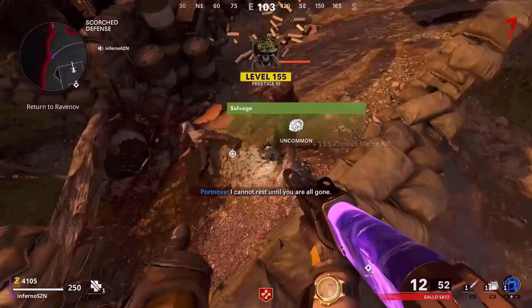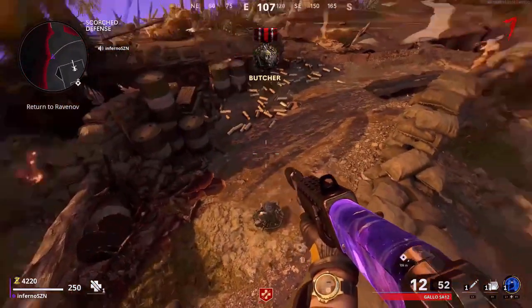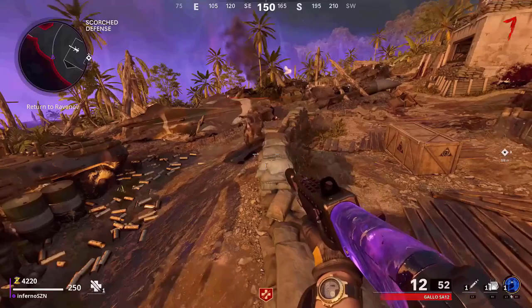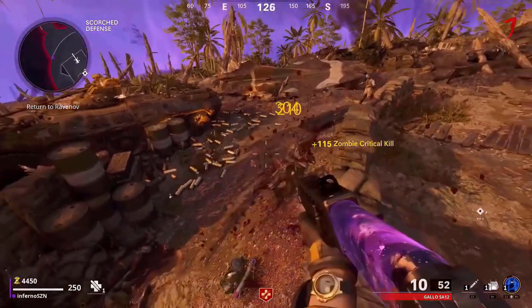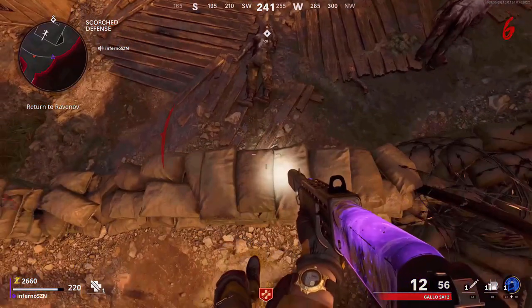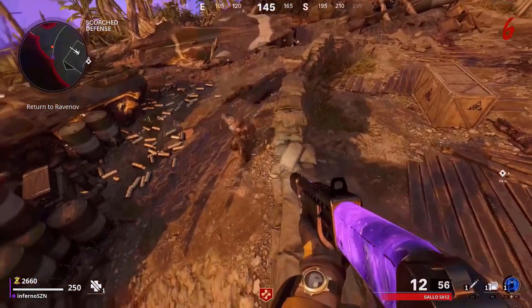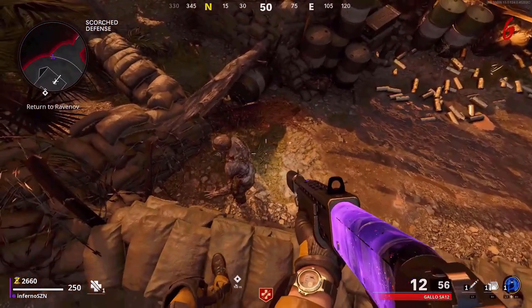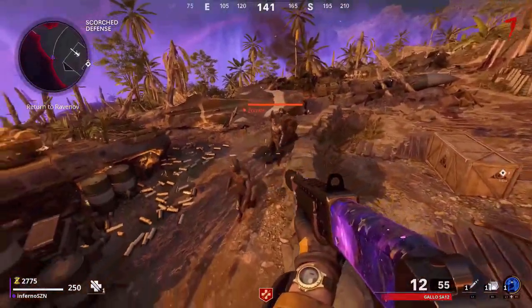The next glitch is a pileup glitch. This glitch is extremely simple and doesn't require anything. All you want to do is make your way to the scorched defense. Come over to these sandbags, look where I do, go where I do, jump and mantle up on this thing and move a little bit backwards. If done correctly, all the zombies will walk towards you and pile up right below you.